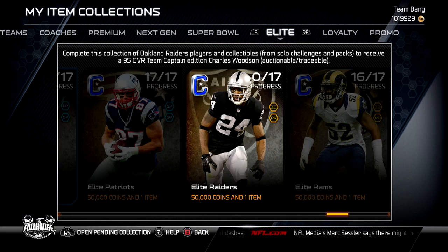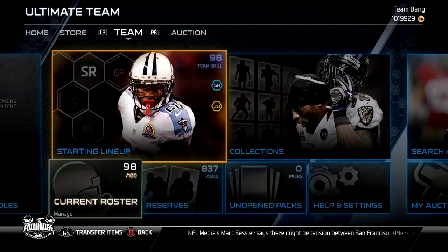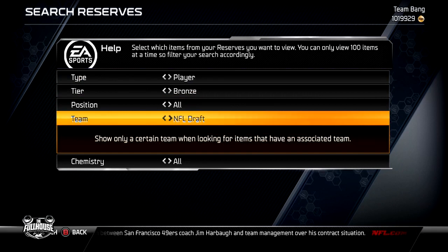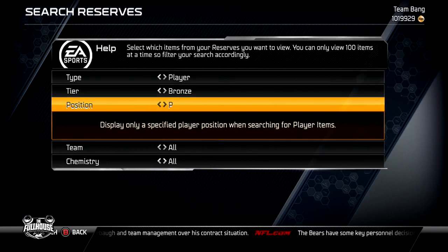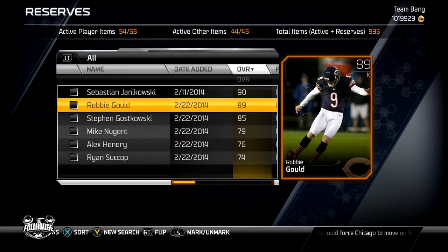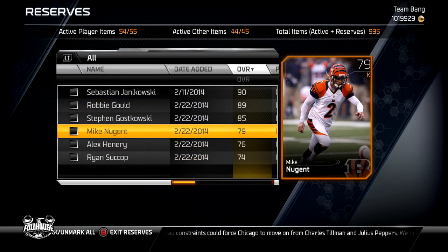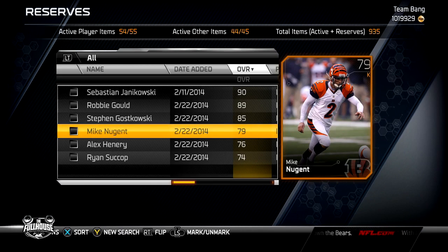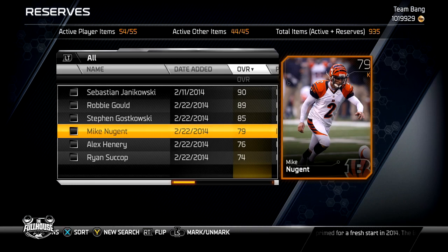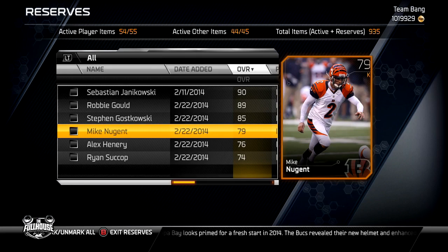Step number three: check your reserves and know who's moving. We all know Jason Jones, Wooten, and cards like that are moving for the high — Jason Jones is probably still going for about 200,000. But at one point, the kicker from the Steelers, Suisham, was moving for like 40,000 coins. I sold two Suishams and got 80,000 coins from a kicker. I think people needed him for the Troy Polamalu collection. Always be checking the auction and checking your reserves — know who's moving at the moment.